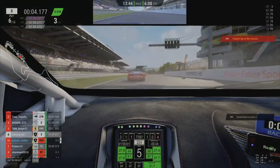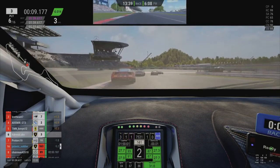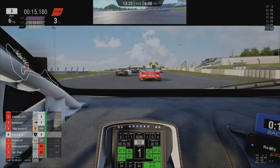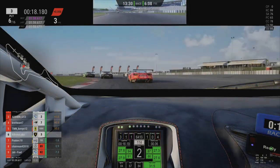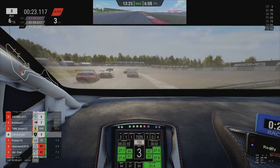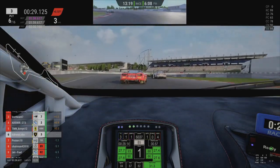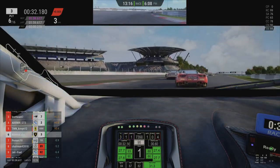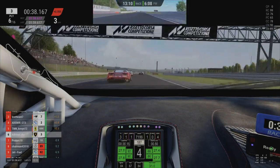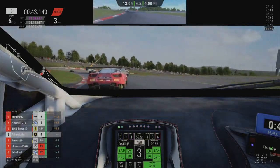In 6th place we have the Nurburgring. It's hard to find anyone that dislikes this track, and for good reason. Lapping the course by yourself is good fun, but there's something about racing at the Nurburgring that guarantees you'll be on the edge of your seat every time. The hair on the back of my neck stands up in anticipation of what's going to happen next. I'd go as far as to say if you were judging purely by the quality of racing, Nurburgring would be in the top three. Just missing out on S tier, but it's definitely a great track.